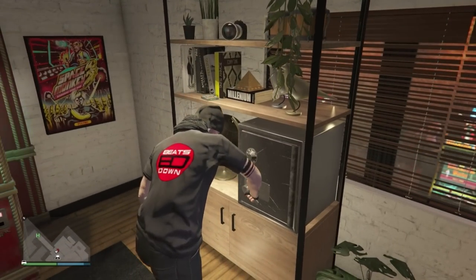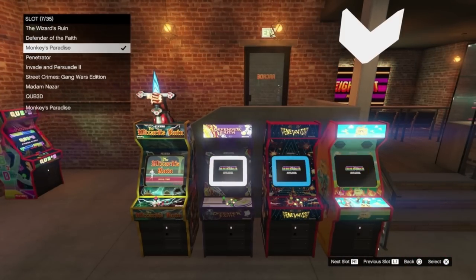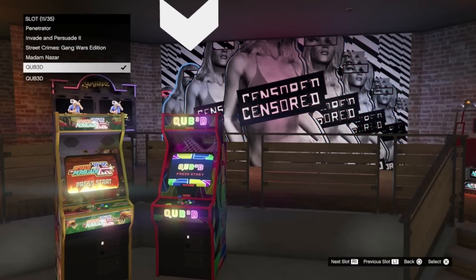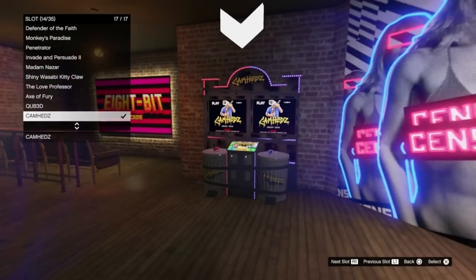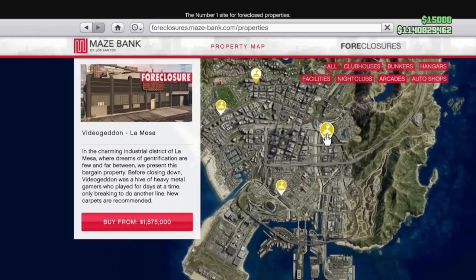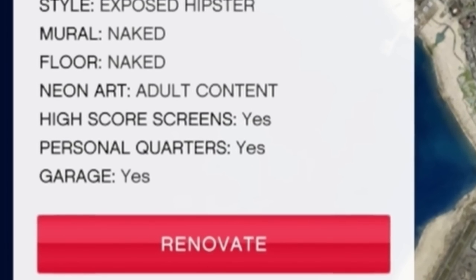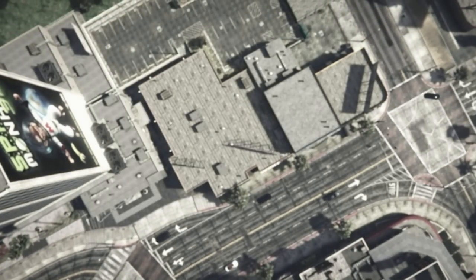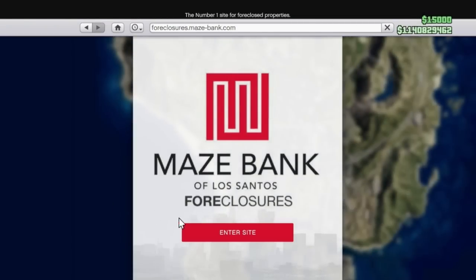Another financial benefit of having the arcade is the regular passive income. Simply filling your arcade with the cheapest machines will ensure you fill your safe with 5,000 dollars every 48 in-game minutes. This isn't a great deal but it's basically free money you can go and collect when your safe is maxed out to its 100,000 dollars. There are only two arcade locations you want to consider: Video Verdure in La Mesa or 8-Bit in Vinewood, starting at 1.87 million. Do get the personal quarters for 150,000 as this will mean you can spawn inside your arcade. The arcade can be purchased from the Maze Bank Foreclosures website.